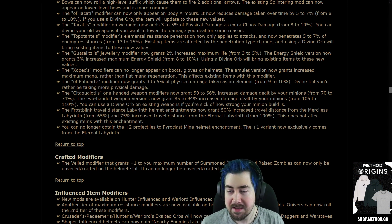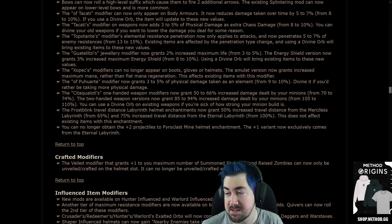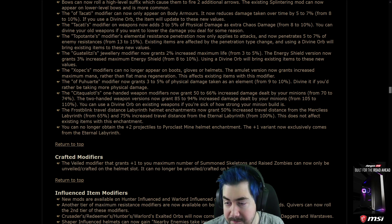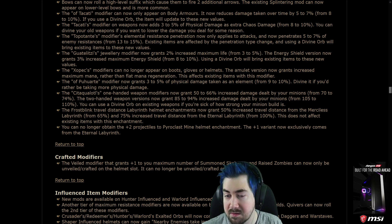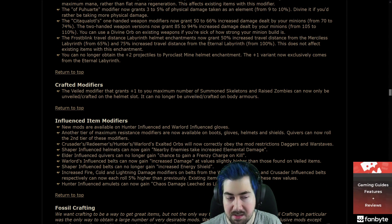The Frostblink travel distance Labyrinth helmet enchant now grants 50% travel distance from the Merciless Lab from 65%, and 75% travel distance from Uber Lab from 100%. This does not affect existing items. You can no longer obtain the plus-2 projectiles Pyroclast Mine helmet enchant — the plus-1 version now exclusively comes from Eternal Lab.